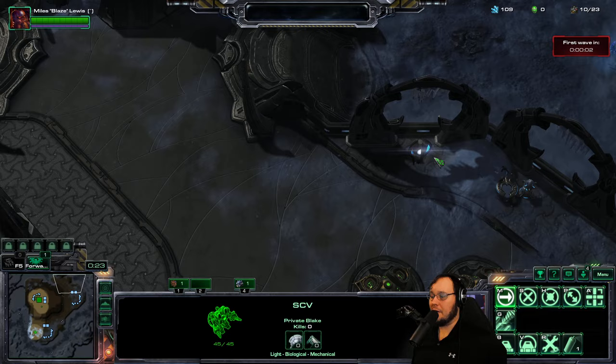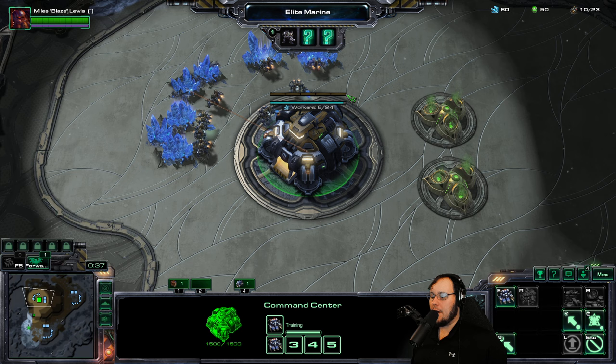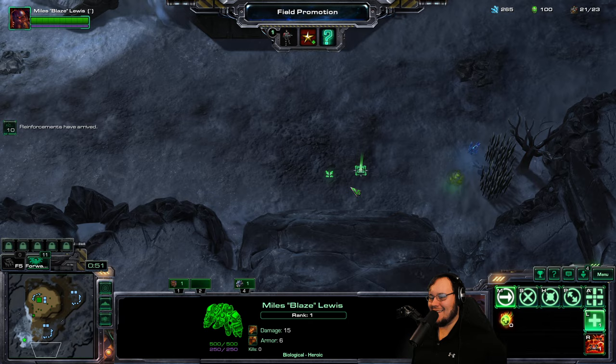Let's take a look at this map. Okay, there's two bases — not the greatest positioning on them. First we unlock a unit, then we unlock a mutator. We got the Dominion Trooper as our first unit that we can build. We got some of them.